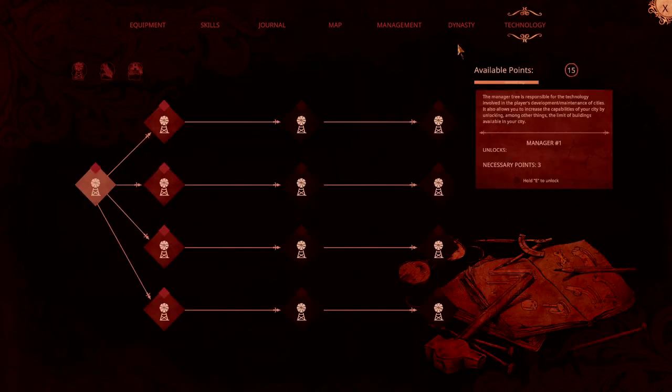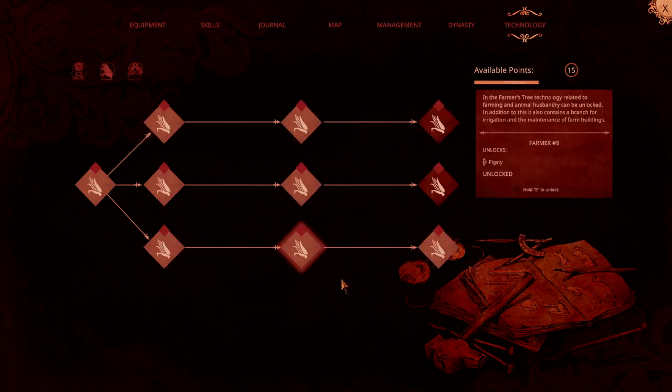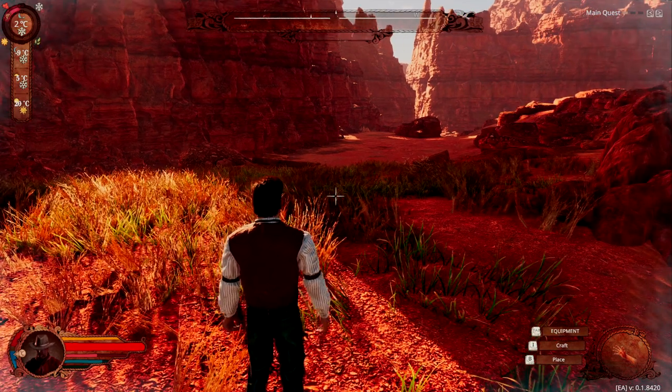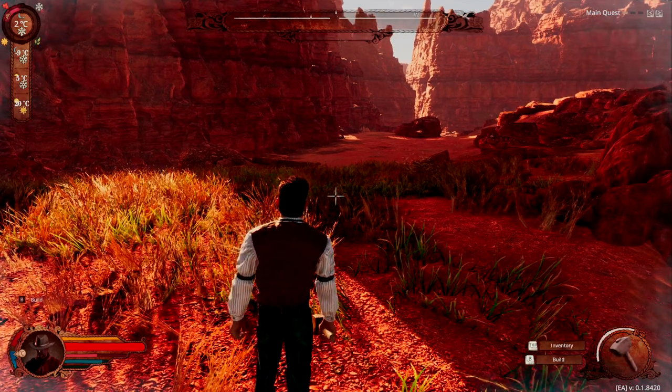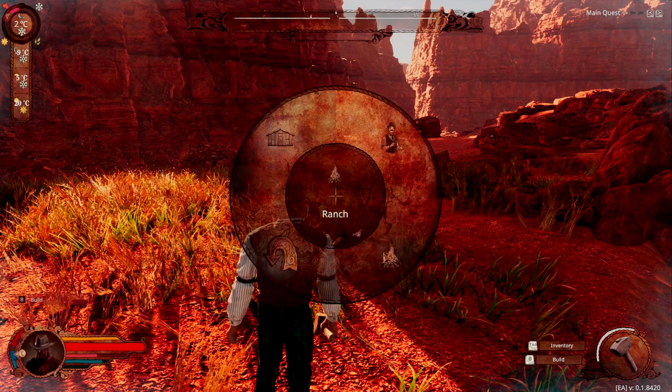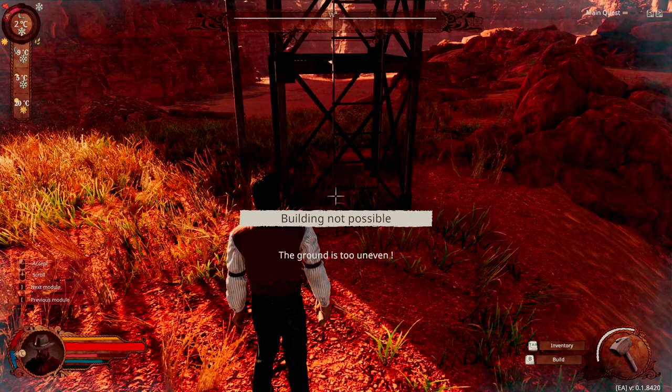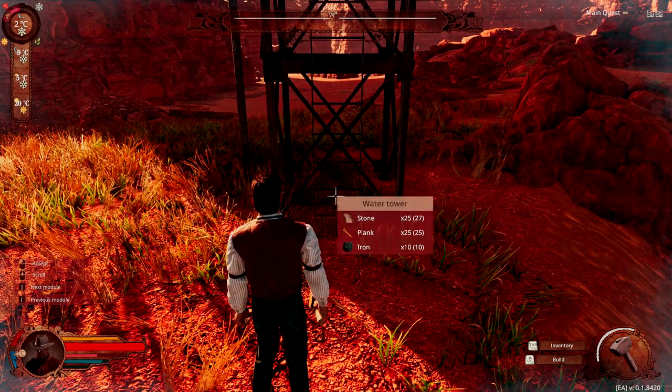It is a rather expensive piece of tech. You're going to find it in the farmer's tree. It costs 15 tech points to unlock, which we have — it took me a lot of stone knives to do that, let me tell you. To build it, we'll find it in city and ranch. The water tower is right here, and we're going to put it basically right here in this area. That looks good enough to me.